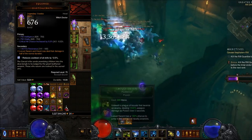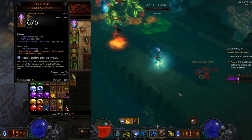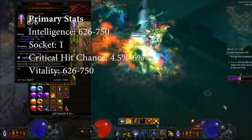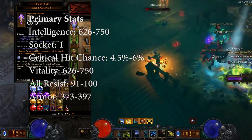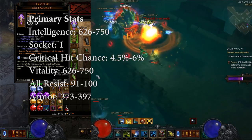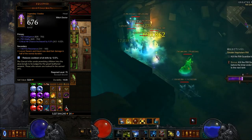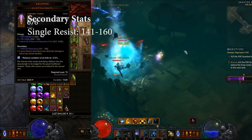Instead of using the Jade Helm, you're going to want to use the Quetzalcoatl Helm. The secondary on it effectively doubles your damage of your DoTs and your Soul Harvest. For primaries, roll Int which rolls up to 750, a Socket, Crit Chance which rolls up to 6%, and Vitality which rolls up to 750. If you can't get these, go ahead and do All Resist which rolls up to 100 and Armor which rolls up to about 400. The reason you want a Socket over Crit Chance is because a Socket gives you 12.5% CDR — the highest off any single piece — whereas Crit Chance only gives you 6%. For secondaries, Single Resist is your strongest choice; if not, hopefully you can get Pick Up Radius.